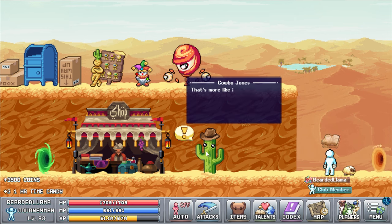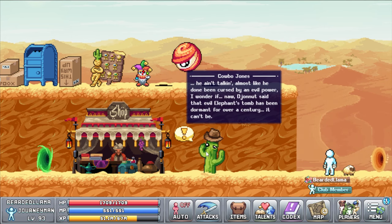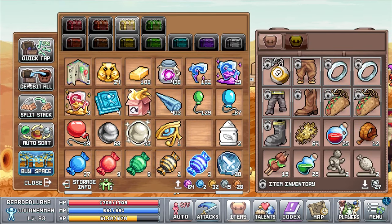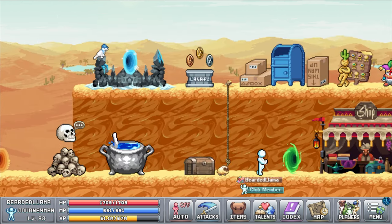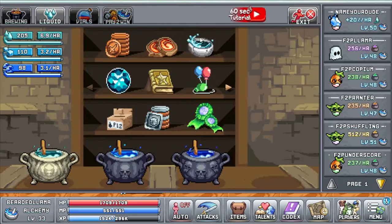First off we need to start Cowboy Jones's quests. The first six are just the intro to the world 2 skills and are very simple. The only thing to note is the quest Alchemical Apprentice, which requires you to unlock a bubble and get one distilled water — the water must be purchased from the Alchemy Liquids page; just grabbing one out of your storage chest won't work.